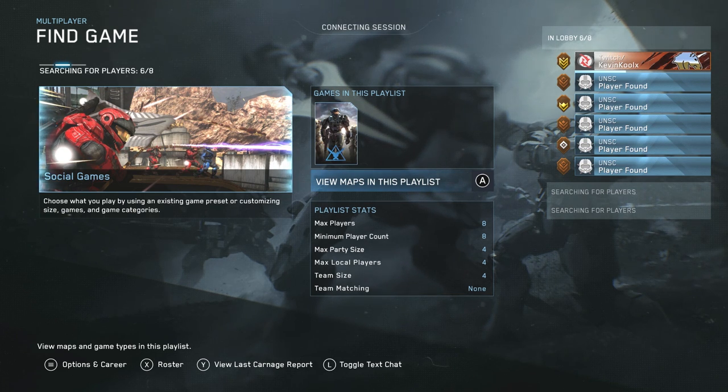It also helps to make sure that your NAT type is open. There are plenty of videos on YouTube — just search up how to open your NAT type, make sure you find the right guide for your router, open up the ports, and you'll be able to find matches easier that way as well. I believe this game does tell you if your NAT type is open.